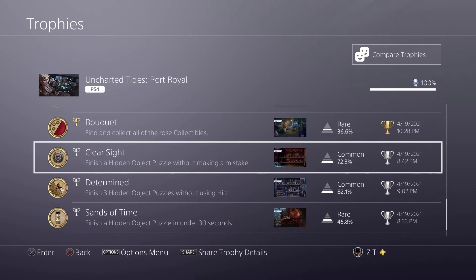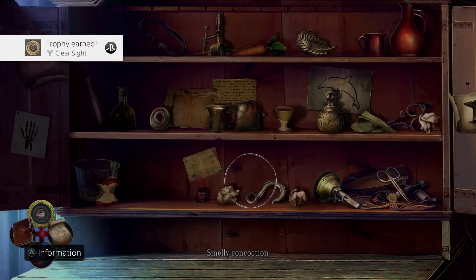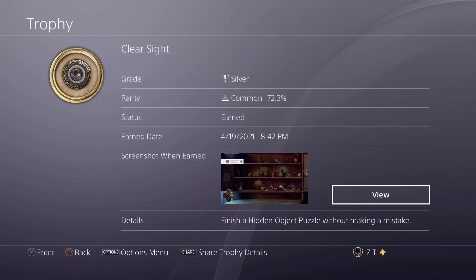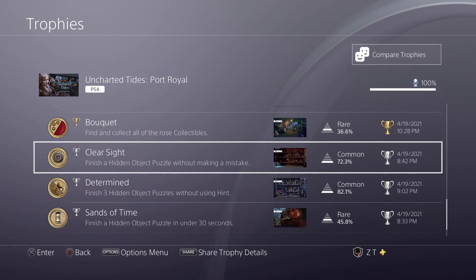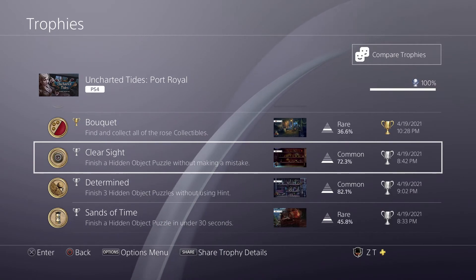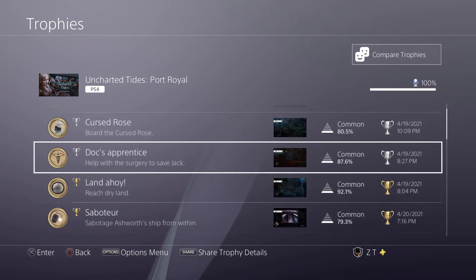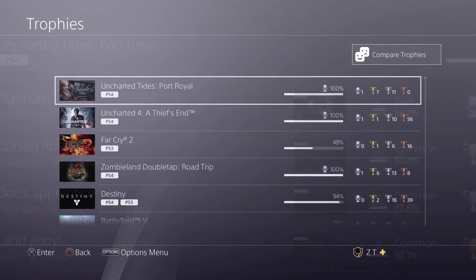This is probably the hardest of the trophies in the game — just finishing a puzzle without making a mistake — because a lot of them are randomized in this game. But there are a few that aren't, including one puzzle shown in this trophy image. It's in the earlier half of the game, and that's a good place to do it, because the playstationtrophies.org guide walkthrough actually shows where every single item is. It's also a good place to do the 30-second one if you don't get it by just rapidly clicking around.